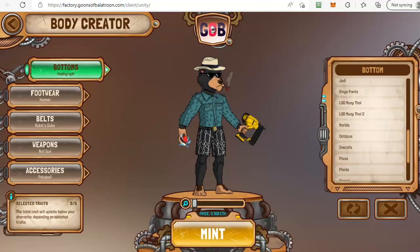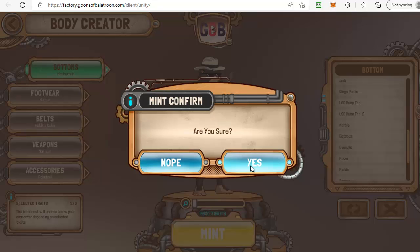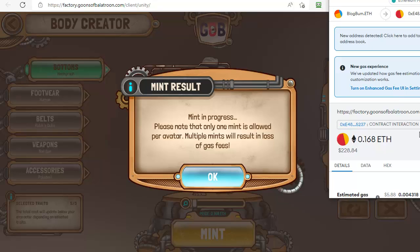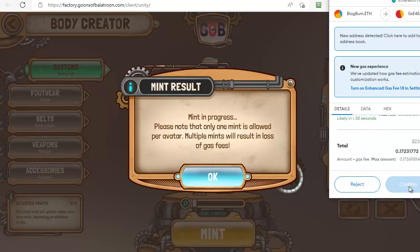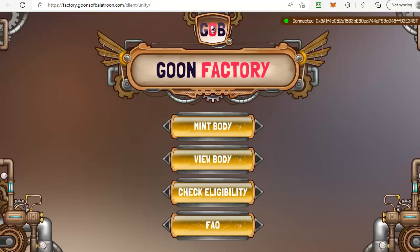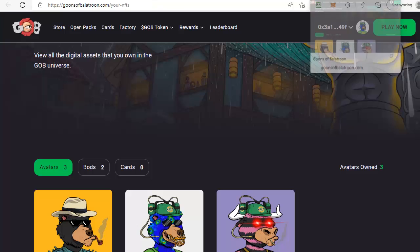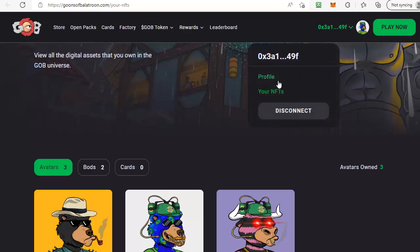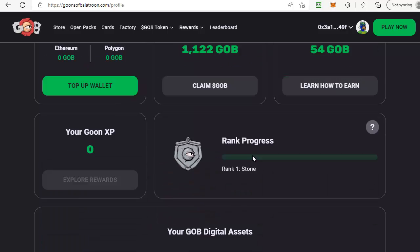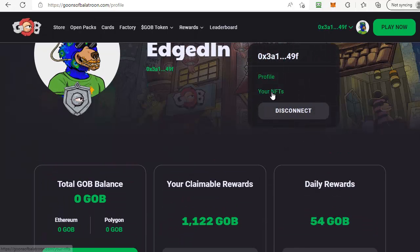Once you're happy with the traits, check the price one last time, then go ahead and click on mint. It will ask you to confirm — click yes — and it will bring up your MetaMask wallet. Scroll down and click confirm. There will be gas fees as well. It says mint in progress, which will take a few moments. Click okay and it will take you back to the goon factory screen, then you can head across to your goons profile to see if it's appeared yet.